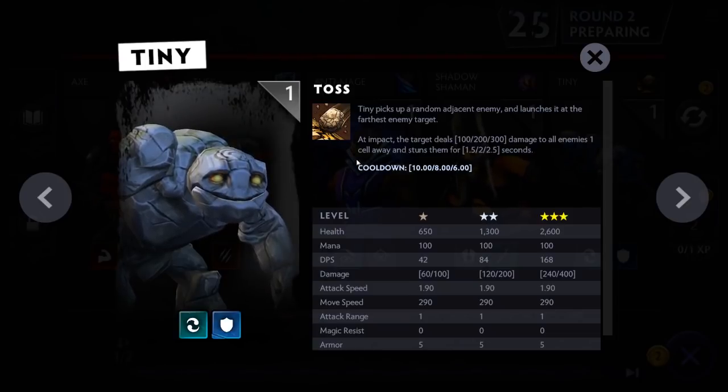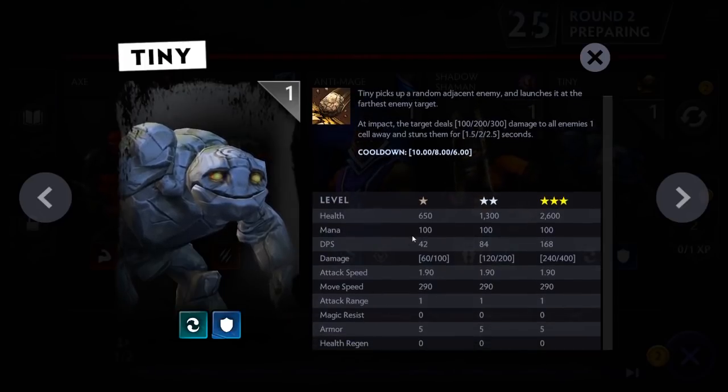You'll also see three columns of stats: one for one star, one for two star, one for three star. All units bought from the shop start at one star — the basic level. But if you have three copies of the same one-star unit, they combine into a two-star unit with increased stats and a more powerful ability. Then if you have three copies of the two-star unit — equivalent to nine copies of the one-star unit — they combine into an extremely powerful three-star unit with further increased stats.